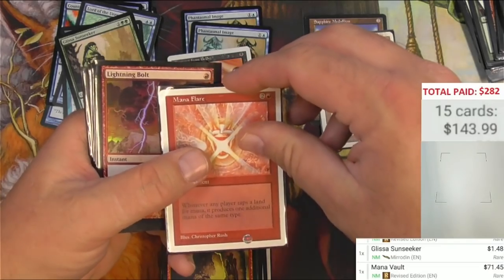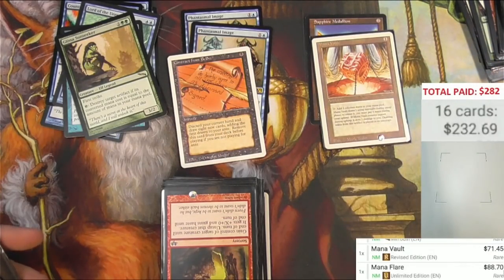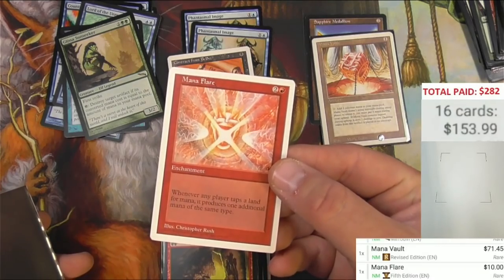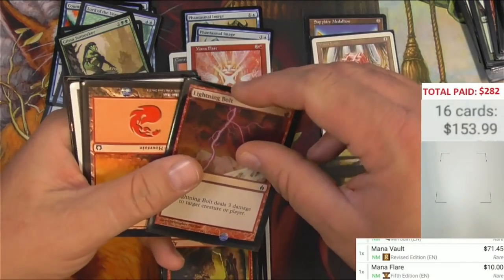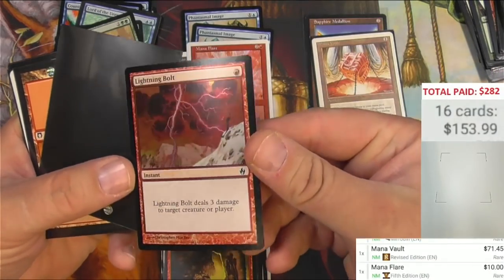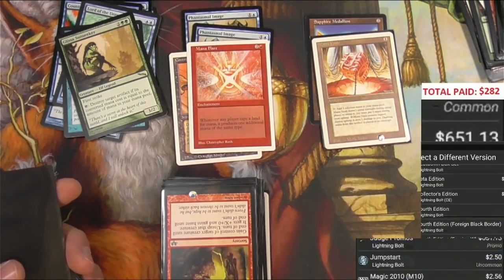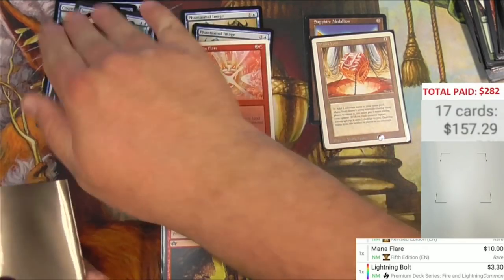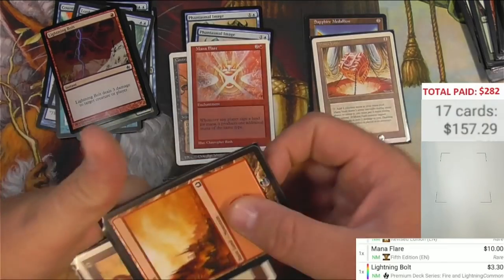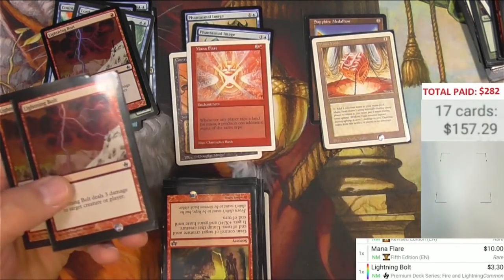There's a Mana Flare — a Fifth Edition Mana Flare. And a Lightning Bolt behind it. Not Unlimited, that would be nice. Fifth Edition, still it's ten bucks. There's a good hit right there. And this is a Lightning Bolt from the Fire and Lightning deck — Premium Deck Series Fire and Lightning, three bucks. Rod of Ruin, so we're pinging. Here we got a couple more of these, total of three.